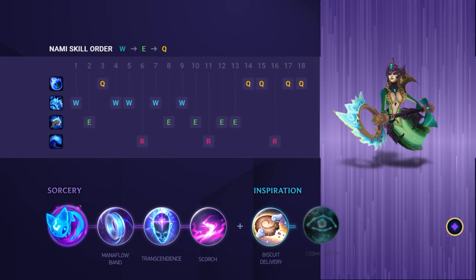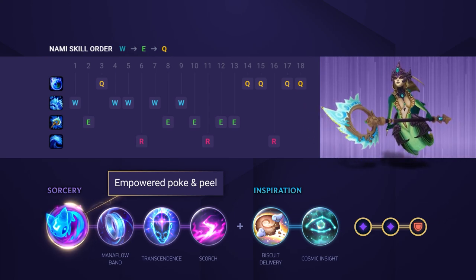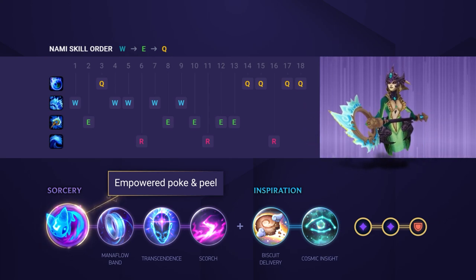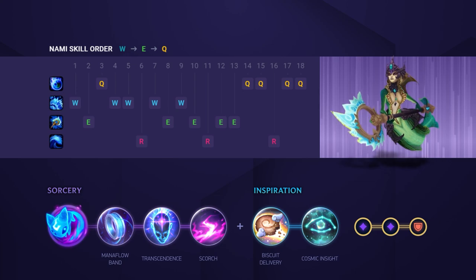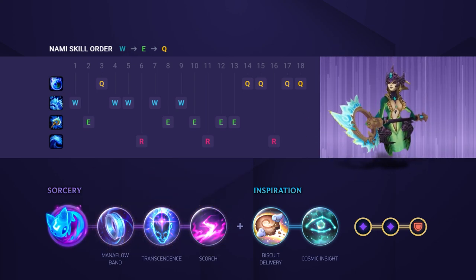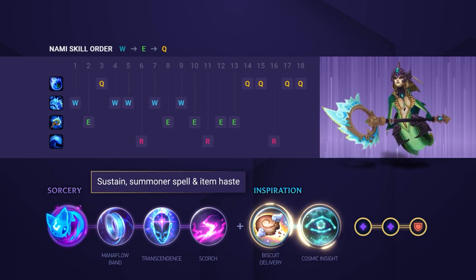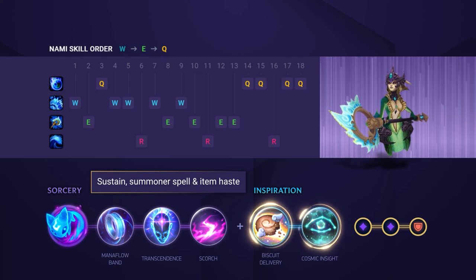First off, let's take a look at some runes. Although recently people have been enjoying Electrocute, Summon Aery actually has a more successful win rate and is more beneficial throughout games rather than just winning the early game. After Summon Aery, fill the Sorcery Tree for mana, Ability Haste, and improved poke. Then you'll want to hit up the Inspiration Tree for Biscuits and Cosmic Insight for Spell and Item Haste, as it's so great once you've got those important support item actives.